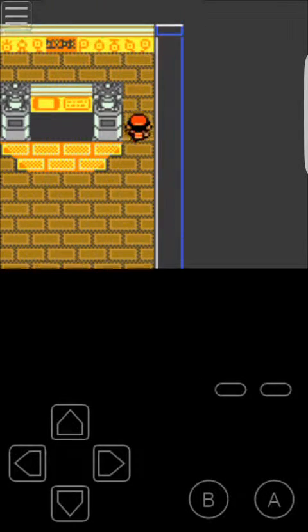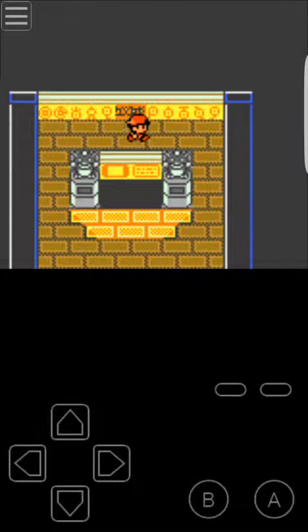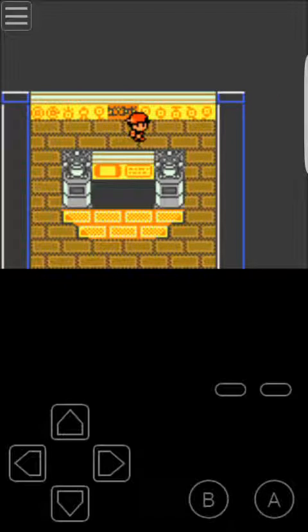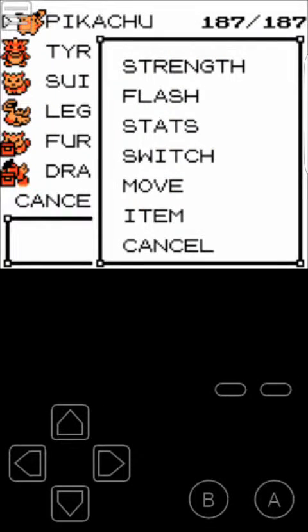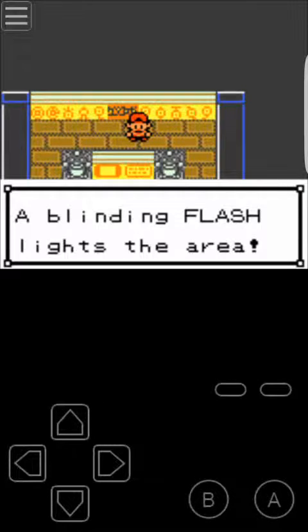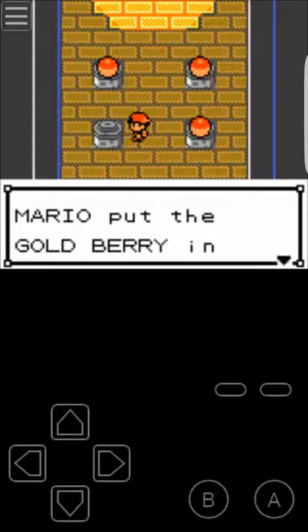Read the inscription on the back of the wall. For those who don't know, it says 'light' — L-I-G-H-T. You need a Pokémon that knows Flash; in this case, my Pikachu. And then voilà, you unlock this room and get your miscellaneous items.